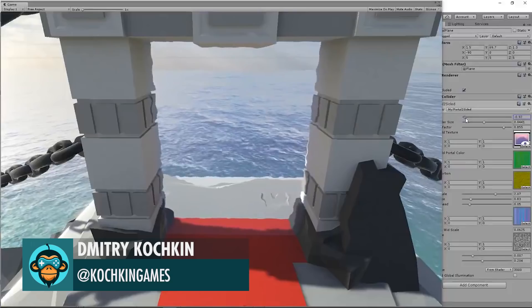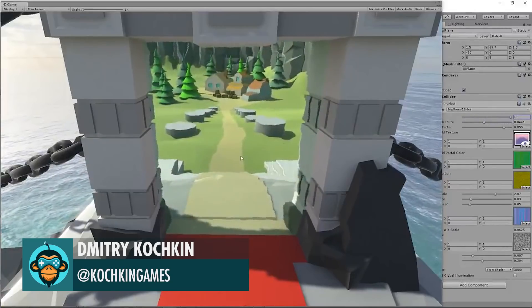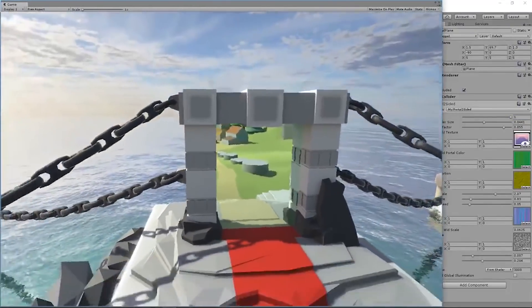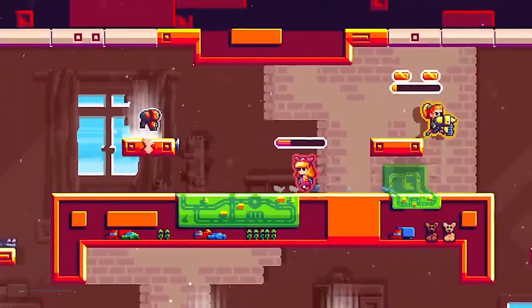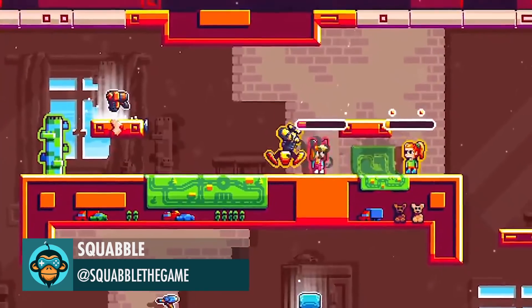Leading off: Portal Shader by Dimitri. Here's some gameplay footage for this week's Screenshot Saturday by Squabble.